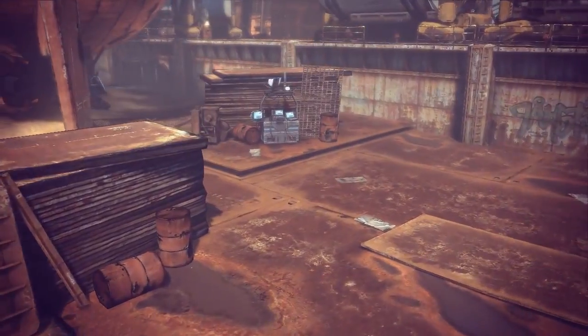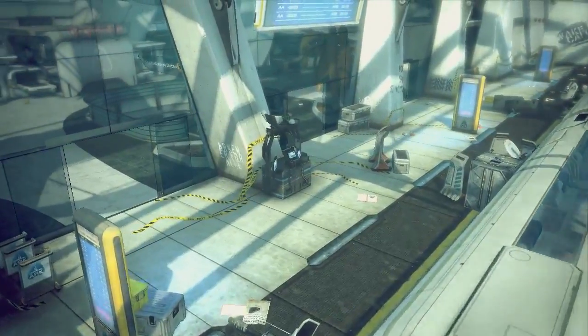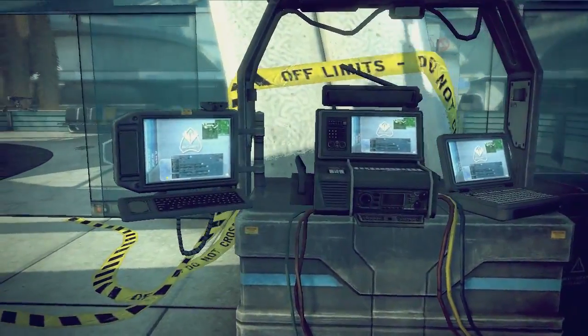There are two types of command post. The first is found in the deployment area. This type of command post cannot be captured by the enemy and provides no team buffs.